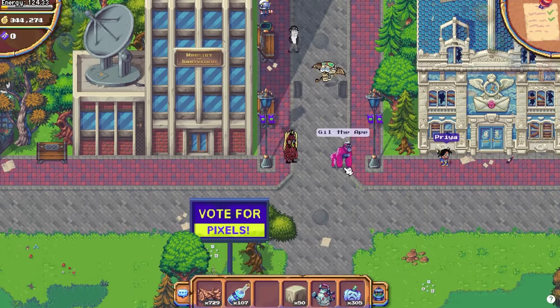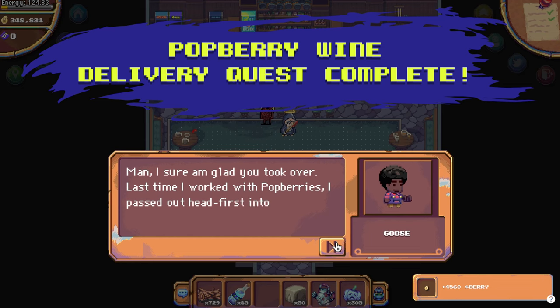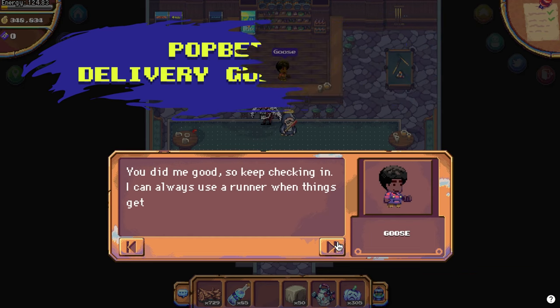Once you have all the bottles crafted, head back and deliver the wine to Goose. You'll receive a reward of 45-60 berry and 2 bottles of Potberry Wine.